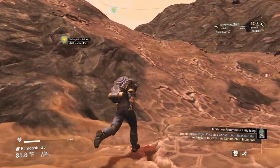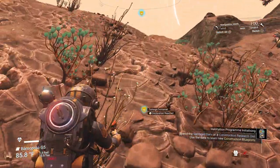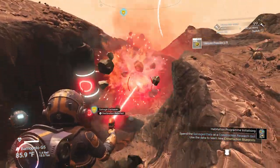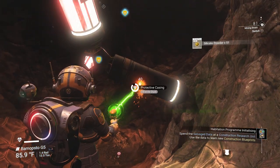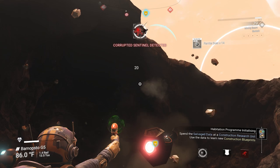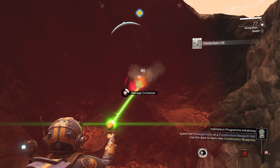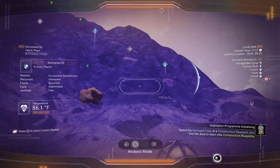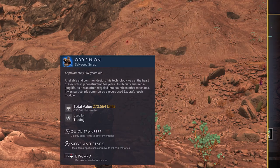Now we're out and about looking for some stuff, and I found salvage containers. These are going to be randomly placed on different planets — not every single planet has one. These are really cool for making money, they have different pieces. The only thing to worry about is sentinels will come after you when you collect them. You have to destroy the little arms on it — the more arms it has, the more valuable it's going to be. This one only had two, so it's not going to be very valuable. But you won't know until you dig it up and see. It's an odd pinion — let me look at it. It's worth $273,000, and I will take that.